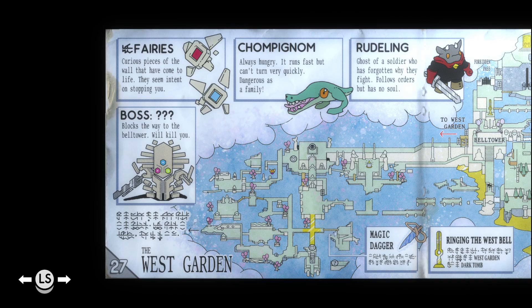There are some fairies — curious pieces of the wall that have come to life. They seem intent on stopping you. The champignon — or champ-big-dom — I like champignon, he's French. Always hungry, runs fast, can't turn fast. Dangerous as a family. These guys are called rudelings apparently — follows orders, but has no soul. Well, I should just order him around. The boss blocks the way to the bell tower — will kill you. Okay, well, hopefully not.